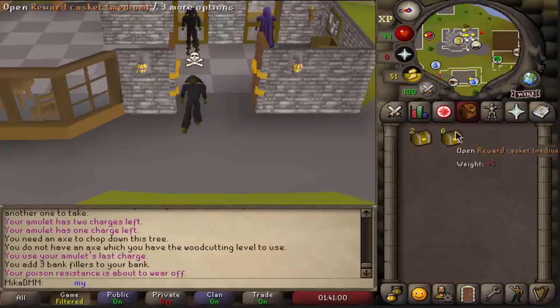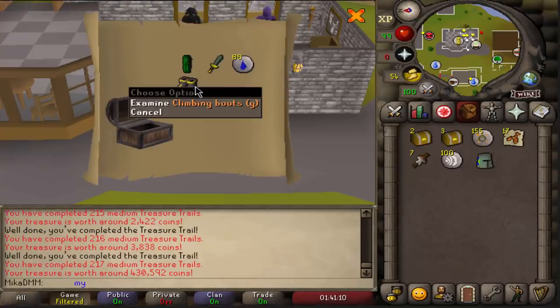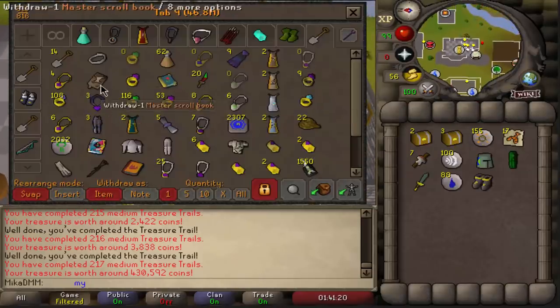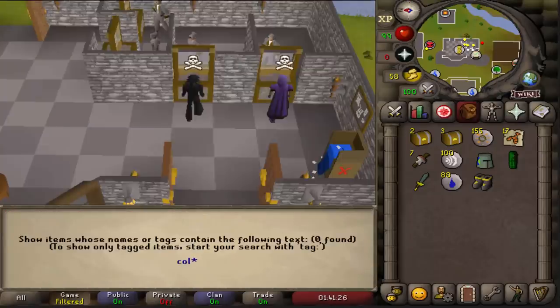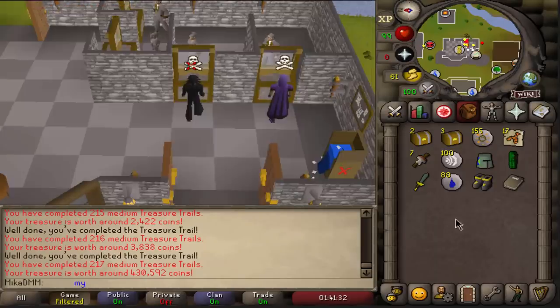Now we do have two masters, but we're gonna open the mediums first. Six more to go. Oh my god, climbing boots! We're gonna sell those instantly. Those have to be still pretty pricey - those are new. We're getting everything. Look at the collection log - medium clue scroll, we're getting all the freaking items, man. It's insane.